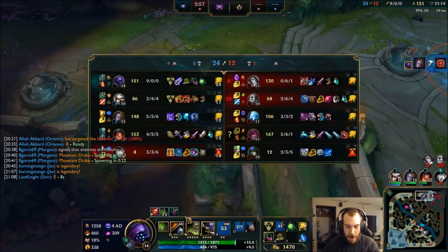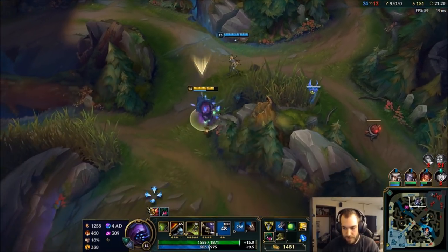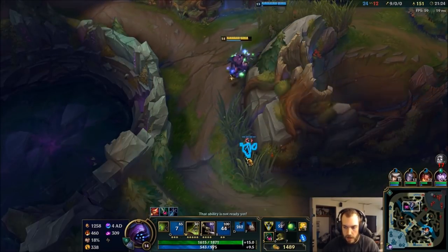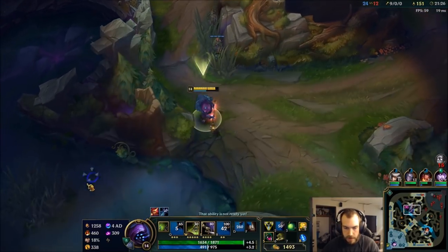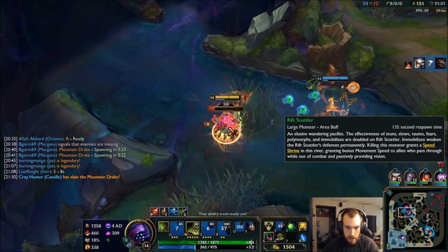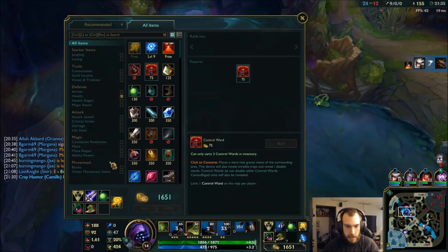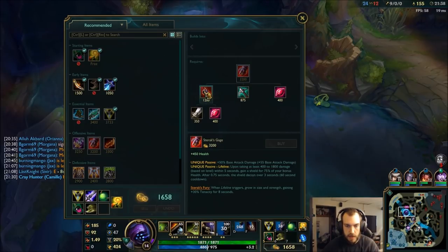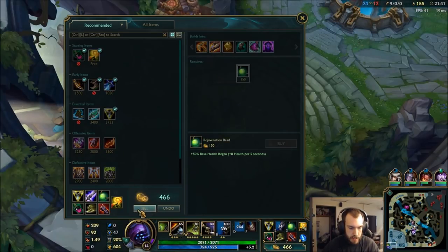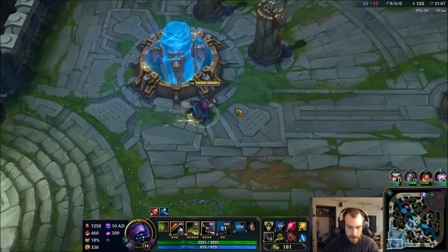Just walk right up, pop my E, walk right up — super easy. I want to get the Rift Scuttler so we have some Baron vision and I get some nice XP. I can get the first part of my Sterak's — get some extra health, which is much needed. I can sell this cause I clearly don't need the sustain anymore and head bot.